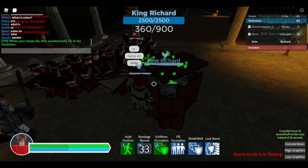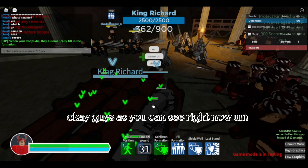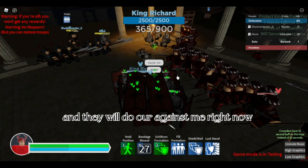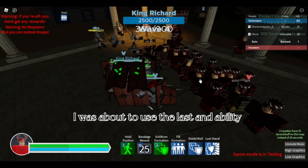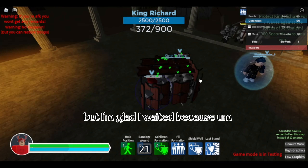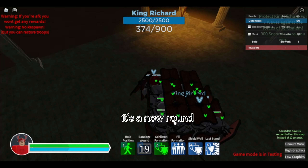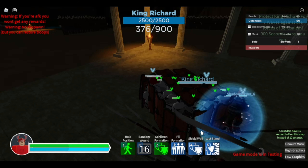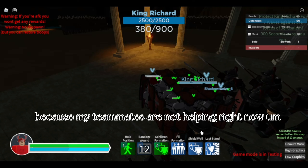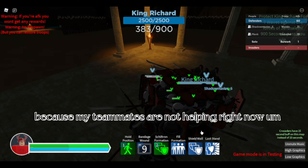Even as any unit, not just the Bulwark, be careful. As you can see right now, my teammates are about to die and Waldos are against me. I was about to use the Last Stand ability, but I'm glad I waited because it's a new round — meaning we would have used it for nothing. That would have been a perfect time to use it because my teammates aren't helping right now.